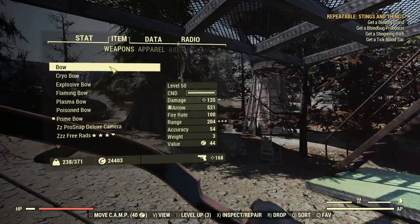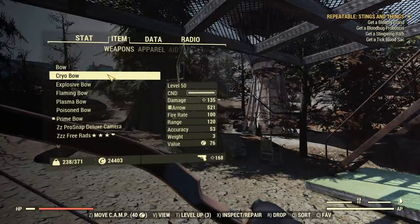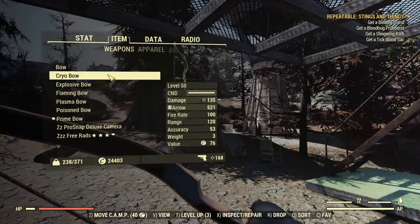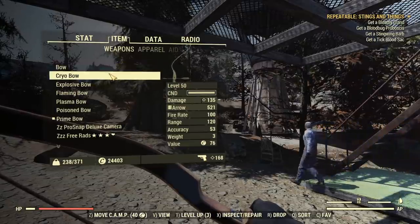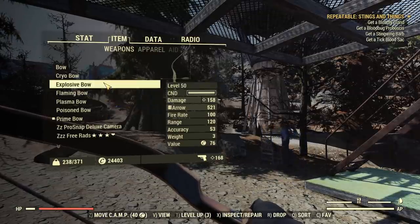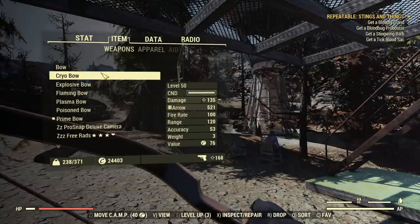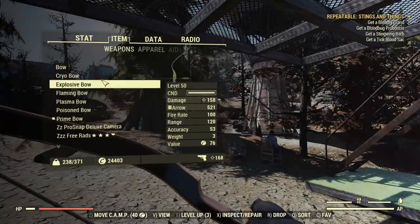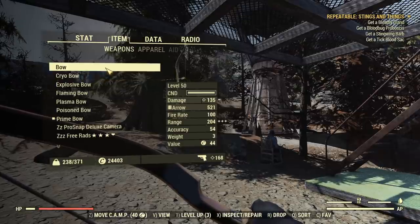Here are all the bows. You can see that's a regular bow, it's 135 damage, then we have cryo bow, 135 damage as well but with a freezing effect. What's interesting, all the modifications are reducing the range. I didn't put any sight to increase range because it's irrelevant for this test - we'll be close anyway. But generally, all modifications for the arrow are reducing the range, but you want them anyway since you don't want to run a bow without any extra damage.